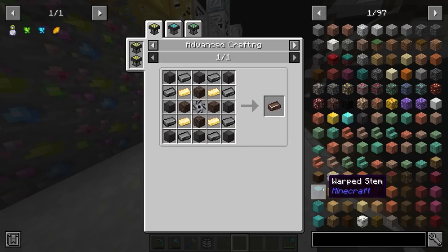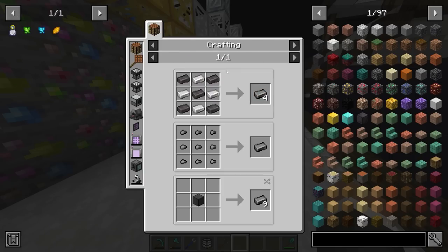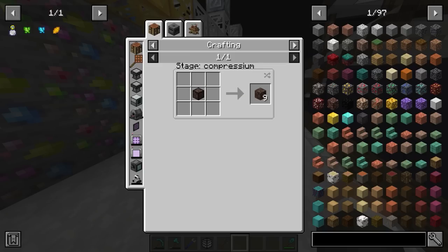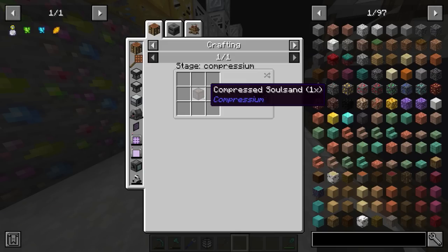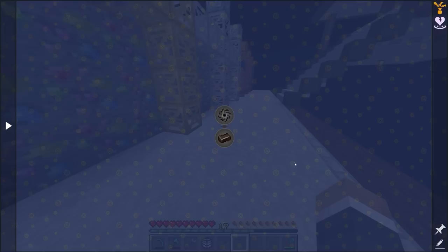Now that we have netherite automated, we can look forward to hellish technium. Most of what we need to craft is just netherite — netherite blocks, a lot of them. We need black iron ingots, which are iron and netherite. We need soul sand, which we can't mine but can craft by decrafting compressed soul sand, which itself is made from compressed sand and ultimate technium ingots.